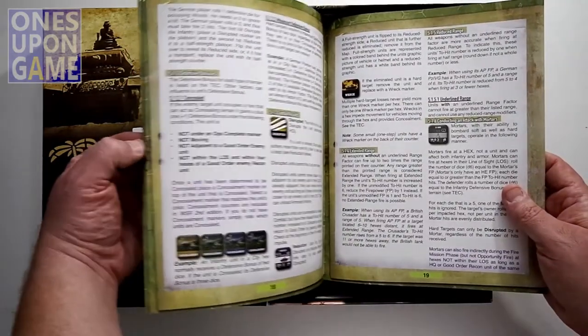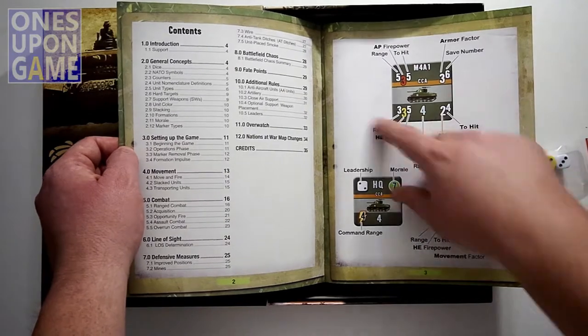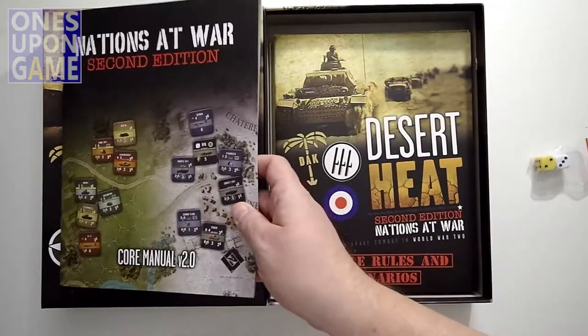The rulebook, like I said, is large print and well laid out — a summary of what the different stats are on the counters, full color and easy to read.